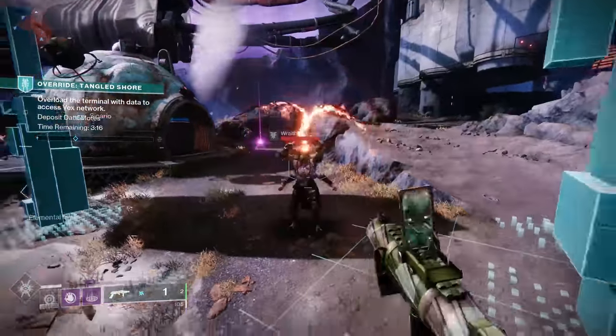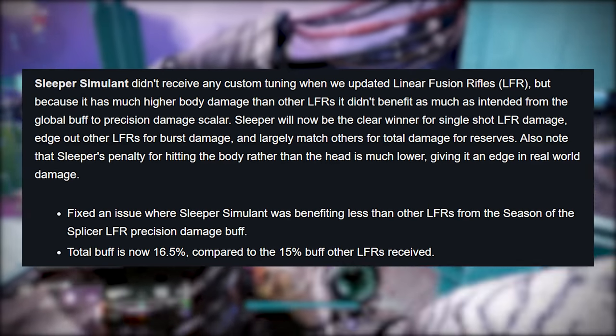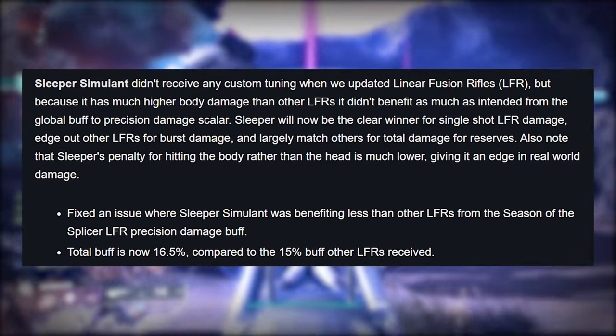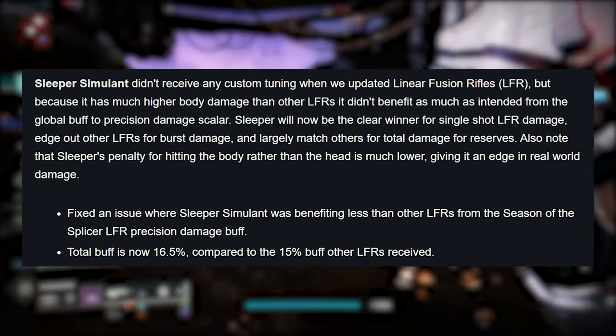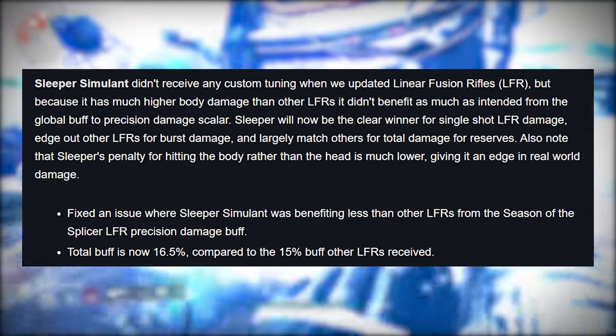Bungie confirmed a while ago that Sleeper Simulant never received the intended buff that other linear fusion rifles did, and as of reset today they've fixed that. While all other linear fusion rifles received a 15% buff, Sleeper Simulant now has a 16.5% buff.